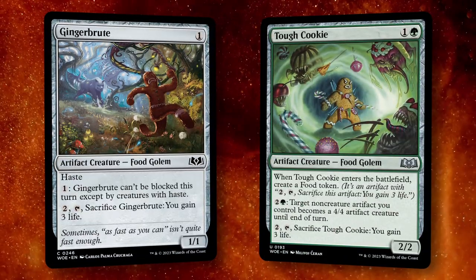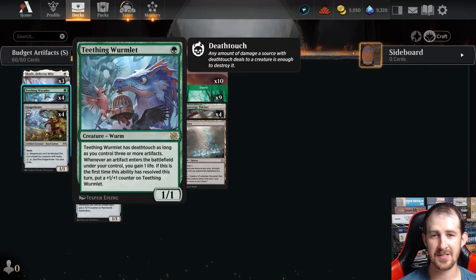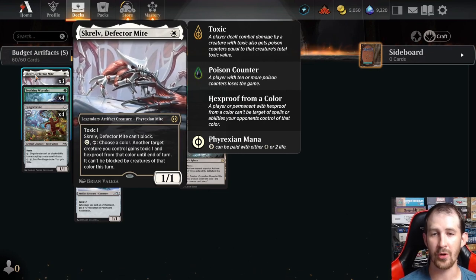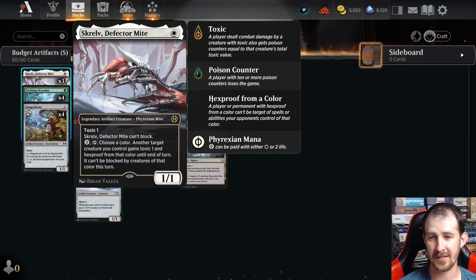Welcome back. Today we are playing this budget green-white artifacts deck. It actually only has 10 rares. We have four copies of Teething Wormlet — for one green we get a 1-1 with Death Touch as long as we control three or more artifacts. Whenever an artifact ETBs under our control we gain a life and put a counter on it. We have three copies of Skrelv to protect our other creatures, since we're putting a lot of plus one plus one counters on our stuff.